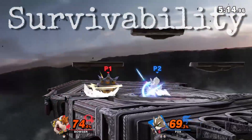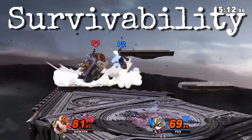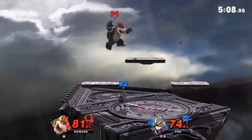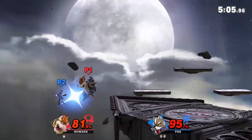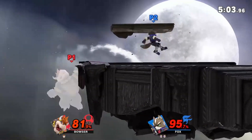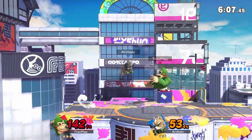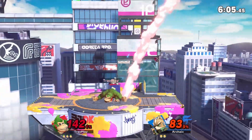Fox's greatest weakness is his survivability. Even though he falls faster than everyone else, he is the fifth lightest character in the game. And he's taller than most characters that light, meaning he's easier to hit. When he gets hit, he soars. And on top of being a lightweight, his recovery is very weak.